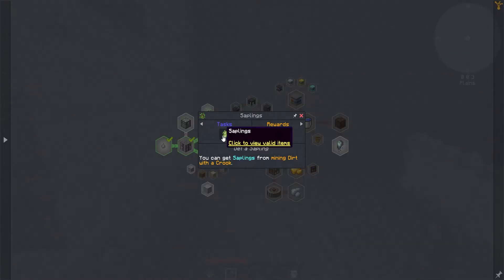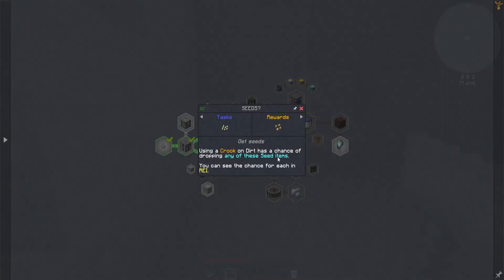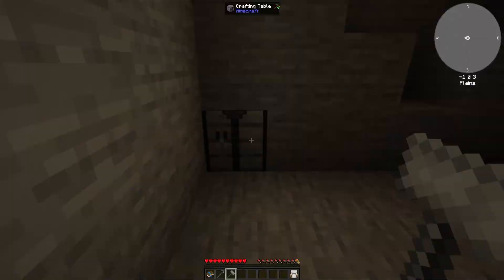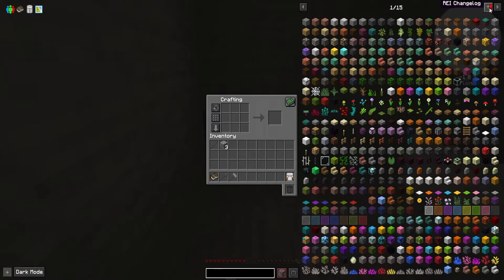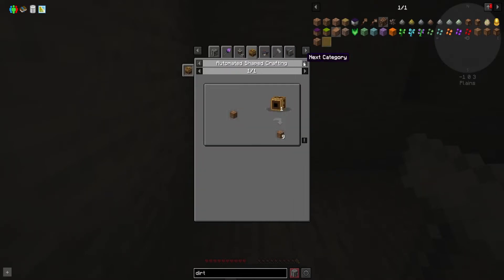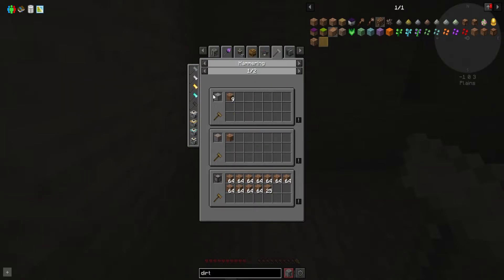You can get saplings from mining dirt with a crook. How do I get dirt? Using a crook on dirt has a chance of dropping any of these seeds — you can see the chance for each in REI. I guess REI is the old JEI, right? Change log. So, how do we make dirt? That's the question. Crafting... compost... red sand and slag... hammering. And I got it — we have to use our hammer.